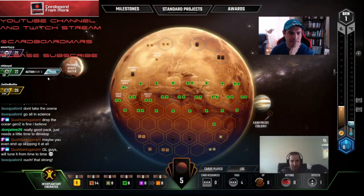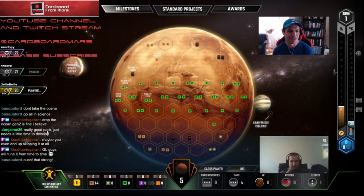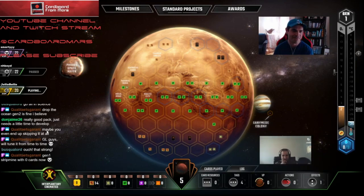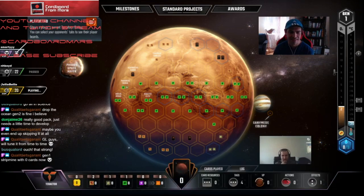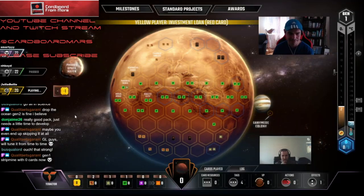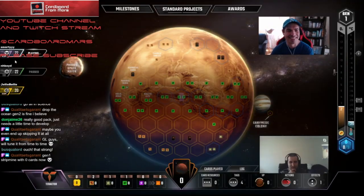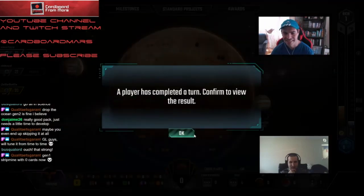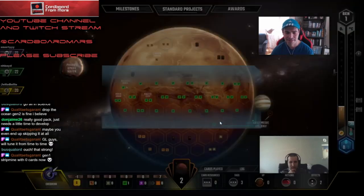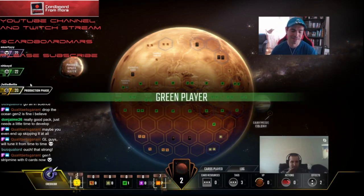Sorry about that, my audio died for a second. That's a good start for Traktor. They played Strip Mine. Yuck. Why did he get two energy? He played... Algae. It's going to be a good game. Geothermal? No, it was the Science Tag one — Artificial Photosynthesis or whatever. He still invested a lot in it, but it'll pay off for him. That's a pretty good start, though.